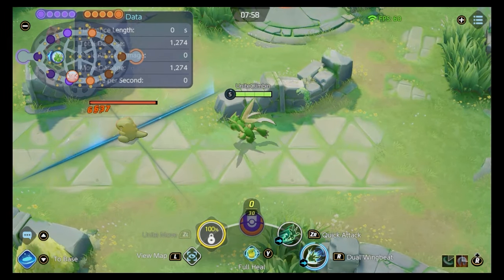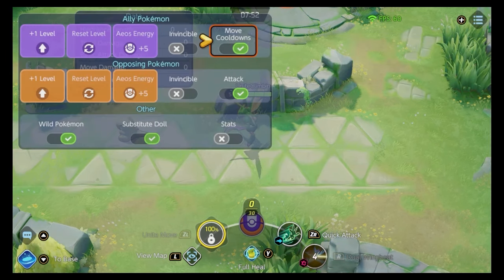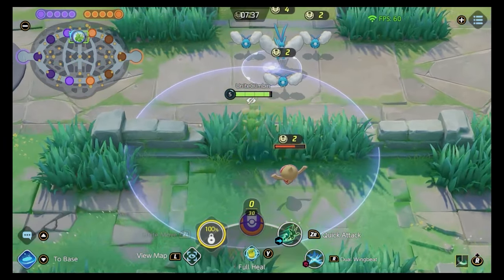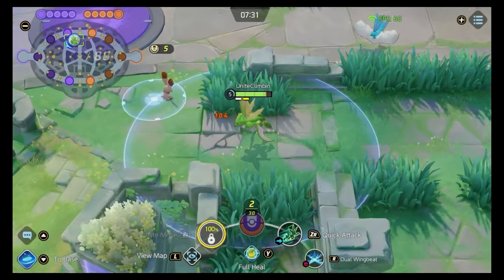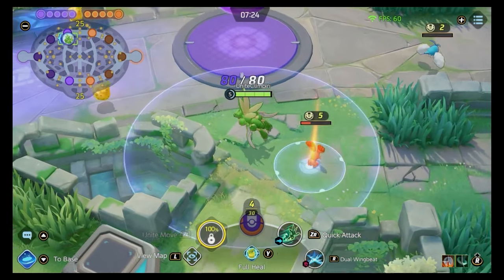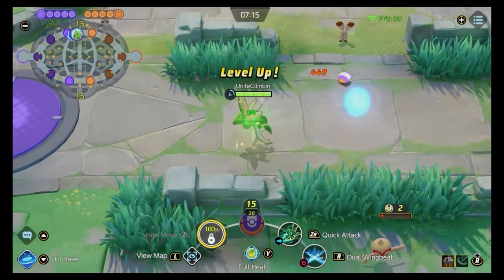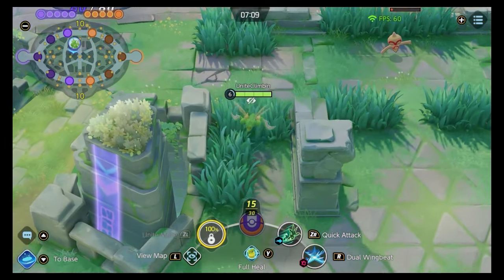Dual Wing Beat does two slashes, and on the second slash you gain lifesteal, which is really useful. It's also great poke at the 8-minute 50 Alteria spawn — you can sit in a bush and hit them for quite a chunk of damage. Every time you land Dual Wing Beat, there's a second skill that can follow up: a dash that is probably one of the best executing moves in the game. It does 20% execution damage to enemies, and you can keep it stored for five seconds — great for securing farm or picking off a key KO.